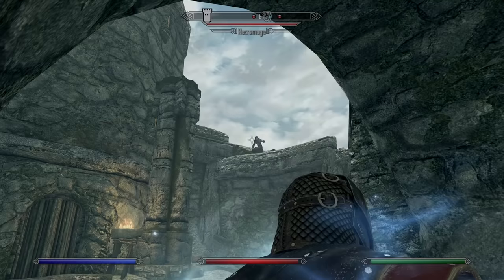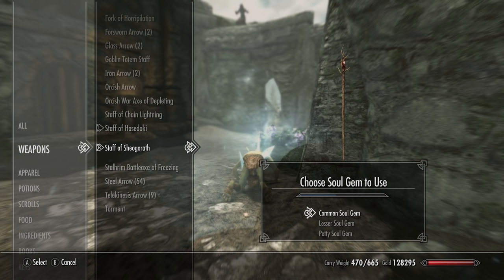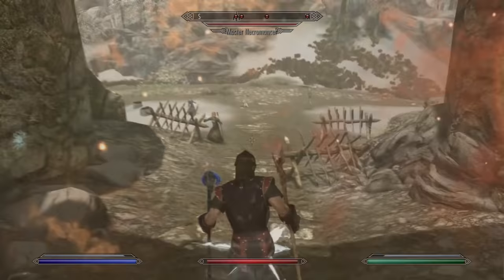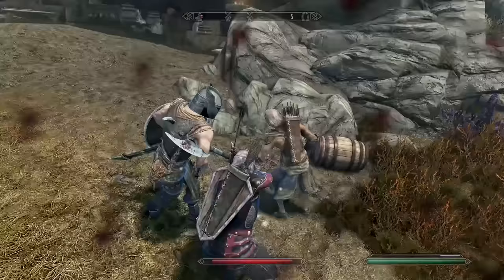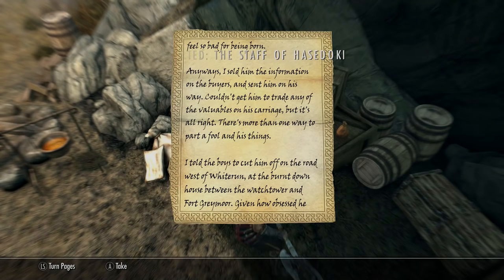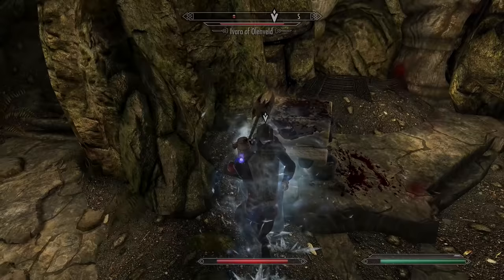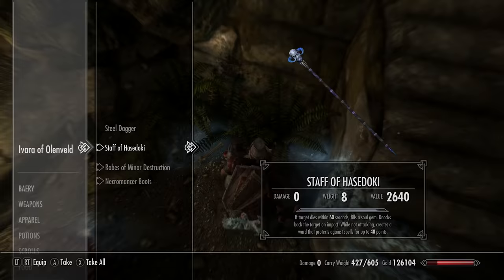The Staff Hazuki is fantastic. It can trap souls when used as a killing blow, gives 40 points of protection when held without attacking, and most impressively can throw enemies into the air. To get it, go to a smuggler's alcove just below Whiterun, directly underneath Dragonsreach on the far side. A note there talks about ambushing a particular orc. Follow the steps to Bloated Man's Grotto, and once you've taken out the mage or necromancer there, pick up the staff. Be careful — they'll be using it on you.